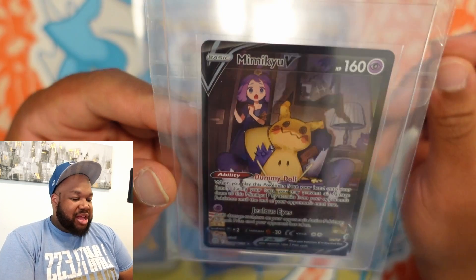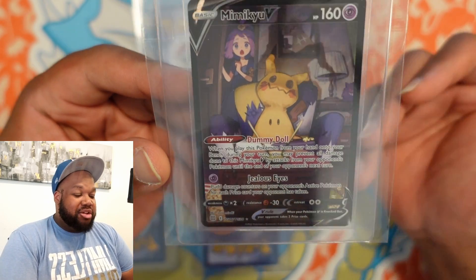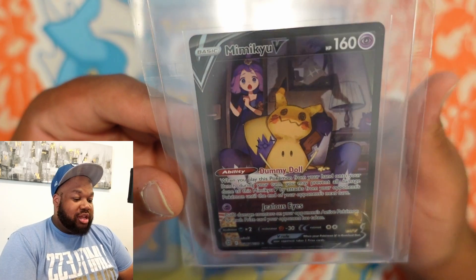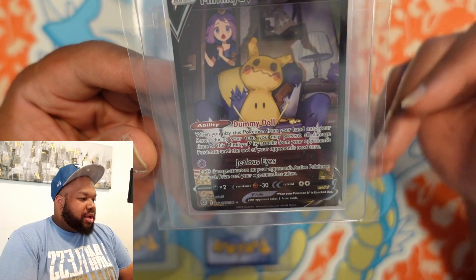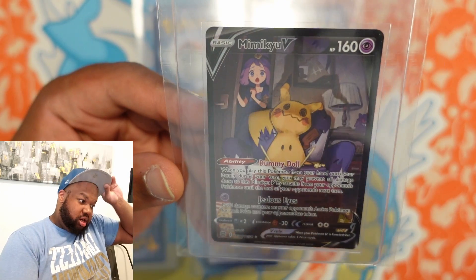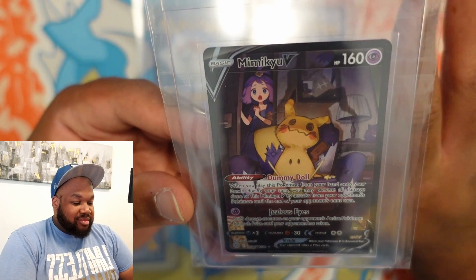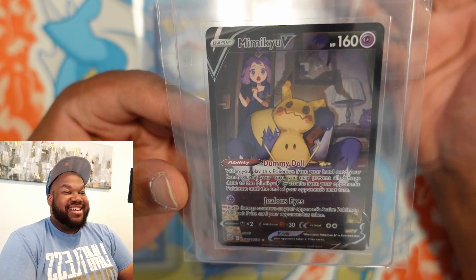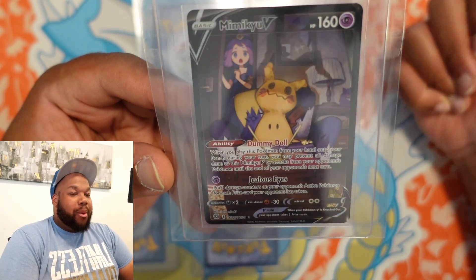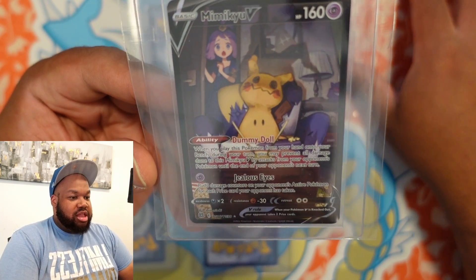Mimikyu V. This is crazy because you've got Acerola and Mimikyu. Everybody knows about Mimikyu — the fake Pikachu, dressed like Pikachu to be loved. Then you've got Acerola, who I wasn't actually acquainted with until Astral Radiance. I started doing research and I pulled her full art card a couple of times. Mimikyu V — just watch the TV. It's awesome. This is a great card. I got this in a trade I did with PG a while ago. This is number five.